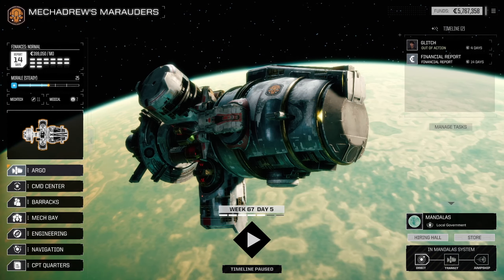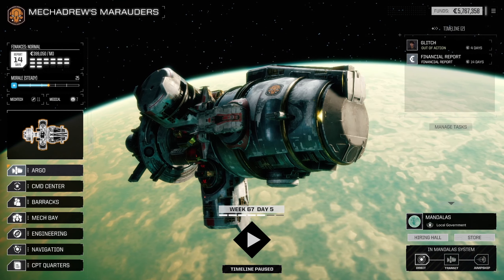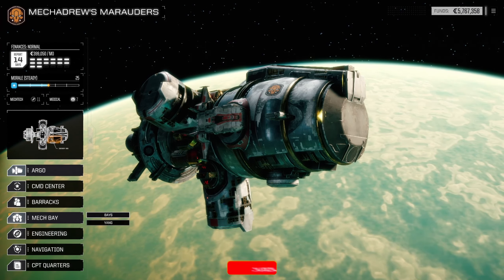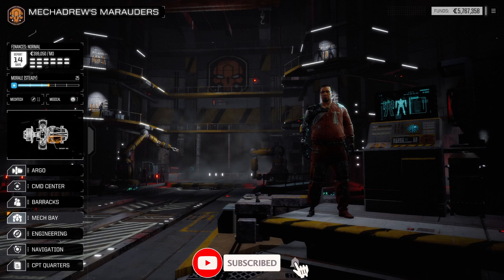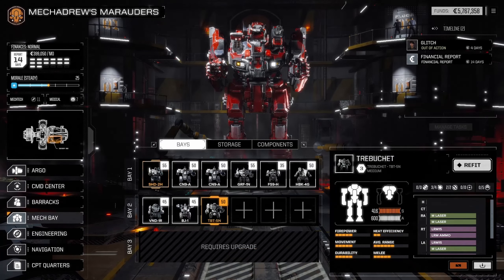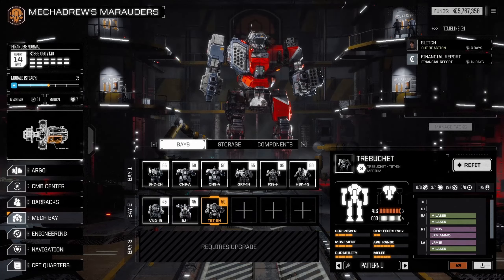Welcome back to another episode of Battletech. In the last episode we just took a couple missions, nothing too big, just trying to strengthen up our group. Let's take a look at the mech bay and see what the status of our mechs are. We did pick up a trebuchet recently but haven't really done anything with it — it's not quite as good as some of the others. It's got two missile hardpoints, which wouldn't be bad as a missile mech, but honestly I like the centurion better.